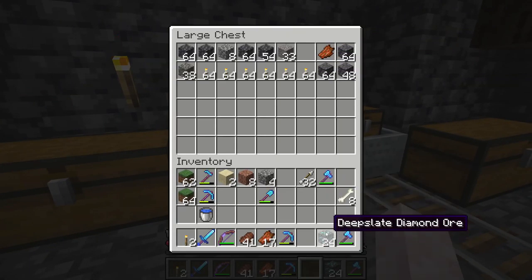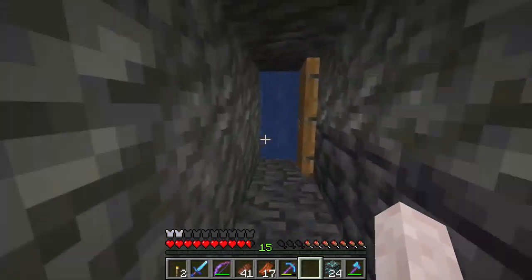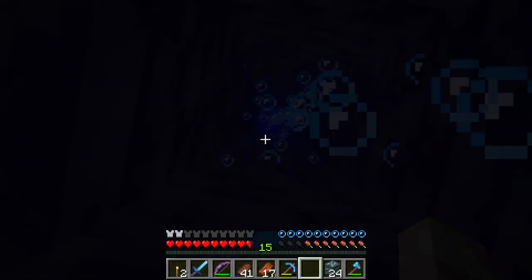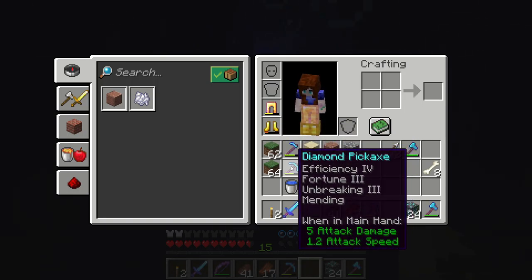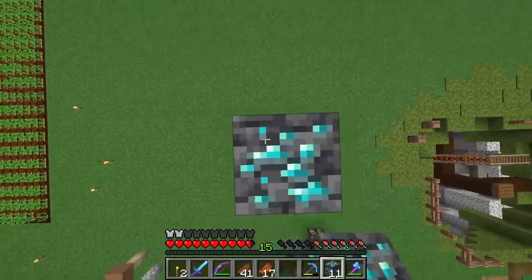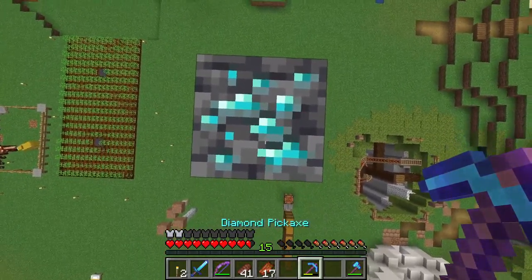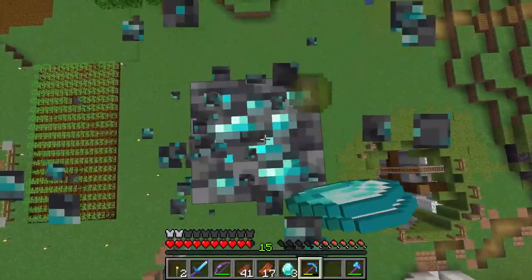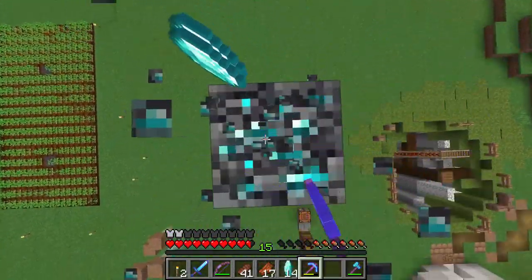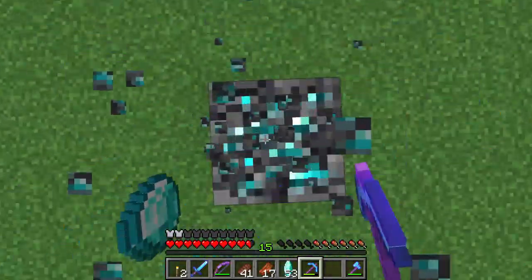While I was working down here I did come across some diamonds — and there they are. We have 24 diamond ore and I just thought it would be fun to break them on camera and see how much we can get with the Fortune 3 pickaxe. Okay, 24 diamond ores, let's see how many we can get here.